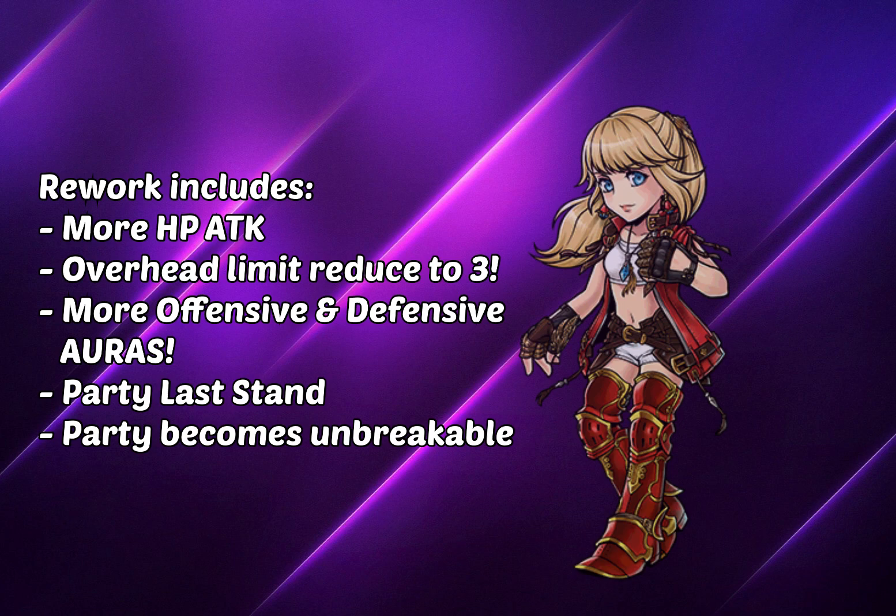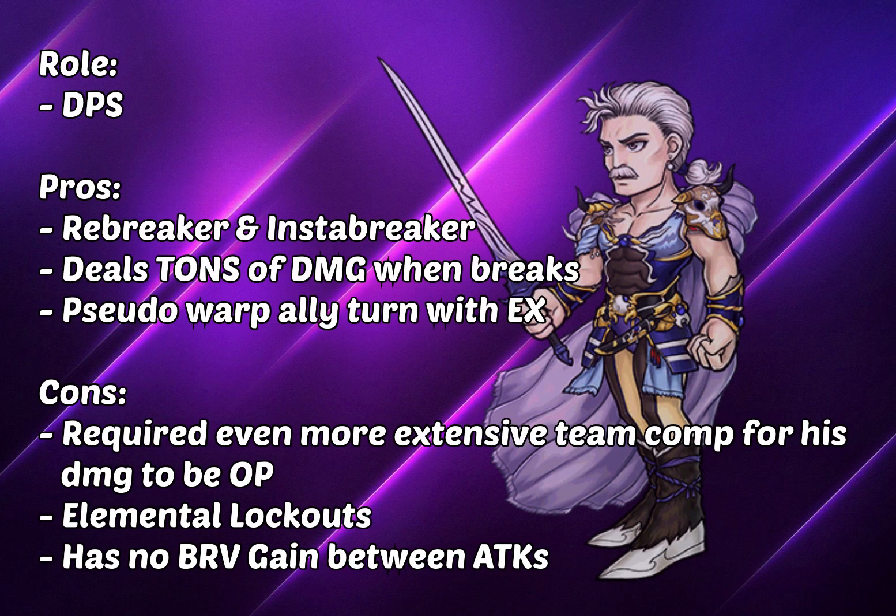Anyway, Dorgan gets his new kit. His Skill 1, Skill 2, EX, and LD all have a decent amount of HP attack. But the best part about him is actually his follow-up, which is obtained from his Skill 2 buff and his LD buff. It upgrades the attack into a three HP attack split off-turn damage every time you break an enemy.